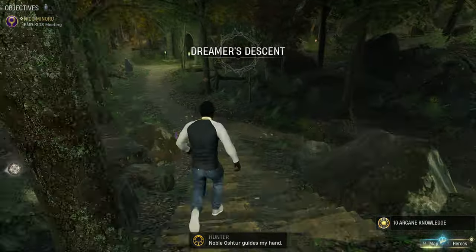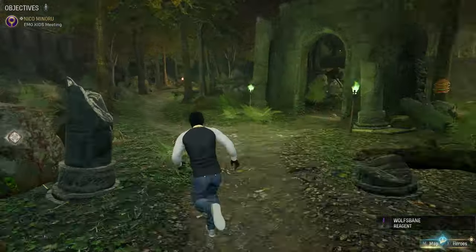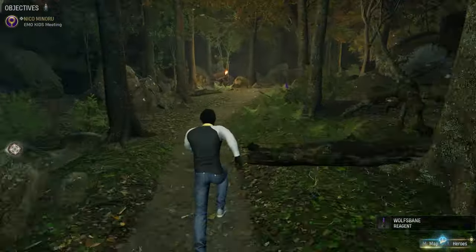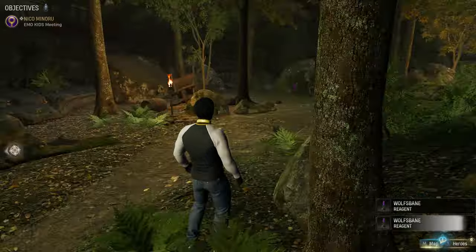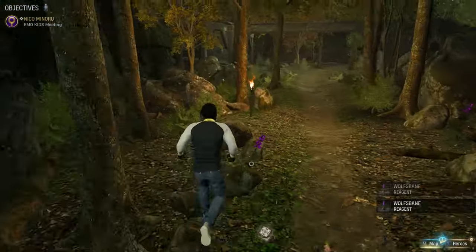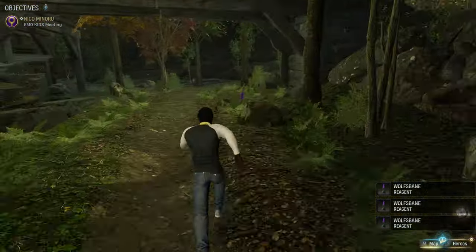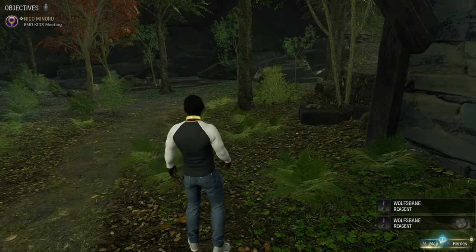We're going to find a ton of wolfsbane — it looks purple. Right here we have wolfsbane, and if we stick to the left branch we're going to get a ton of wolfsbane. So this is a wolfsbane farming run.